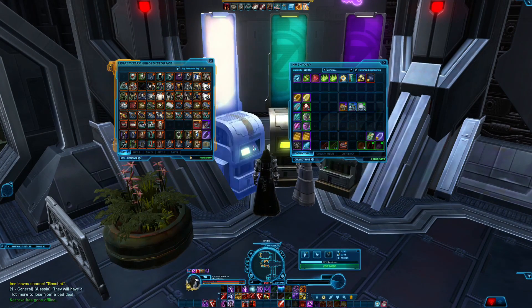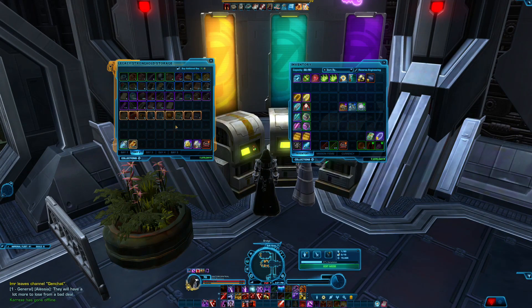If we jump into my legacy bay and move over to bay 2, you can see my collection of companion gifts which I normally just stockpile for whenever I need them. When I get companion gifts from crates — like a purple from a crate — I'll probably not take it because I already have what I'd consider in abundance. I do have some legendary ones that I just keep back for whenever I need them, and I won't be selling those.